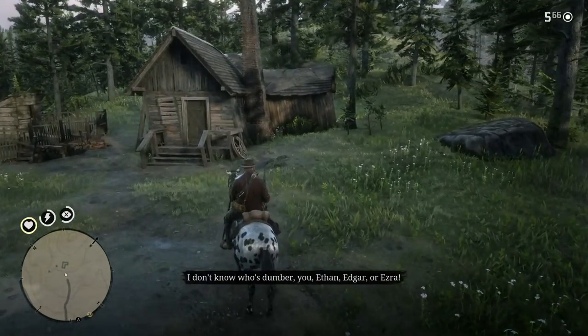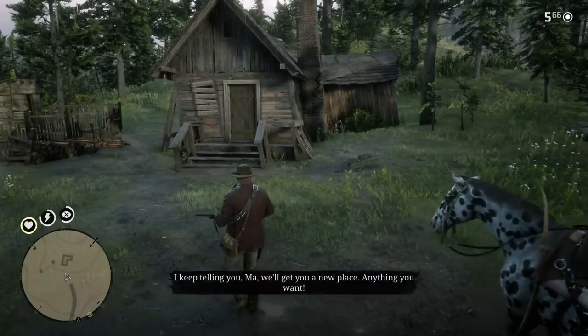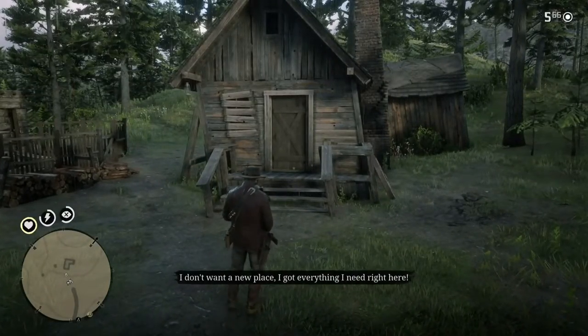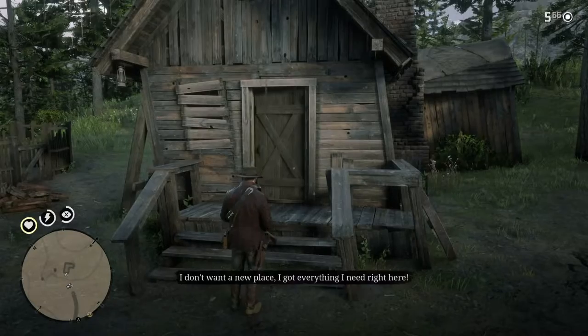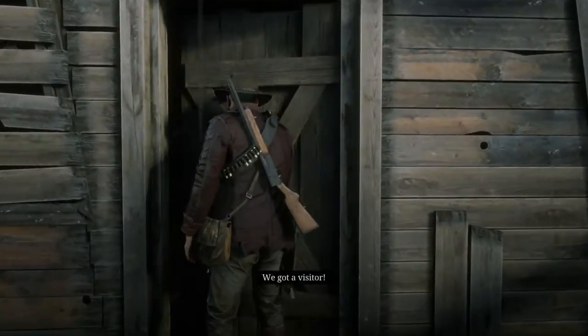Are you Ethan, Edgar, or Ezra? Keep telling you, Ma, we'll get you a new place. Anything you want. Ain't like we're short on money. I want a new place. I got everything I need right here. How many times, Elijah? Shut your mouth or I'll shut — we got a visitor!